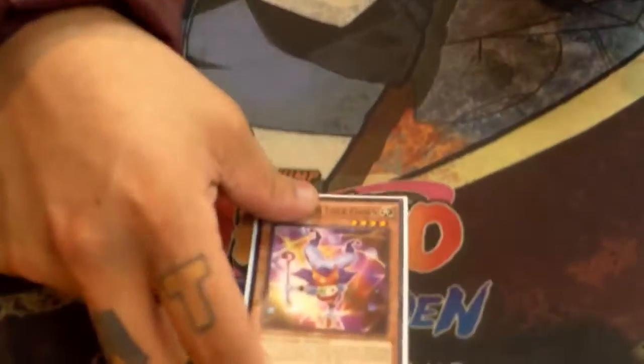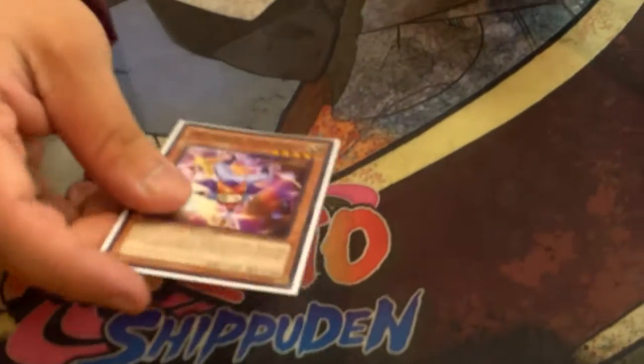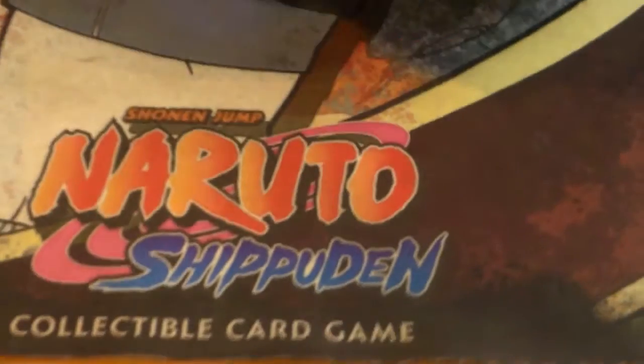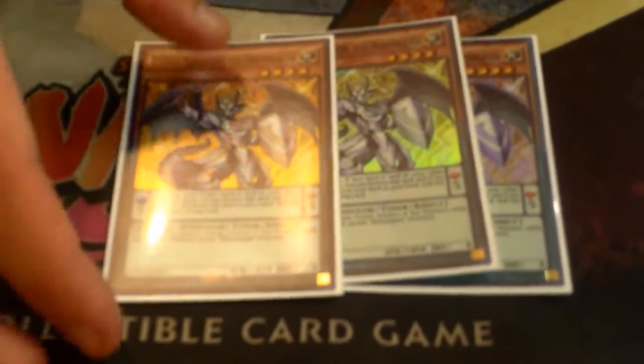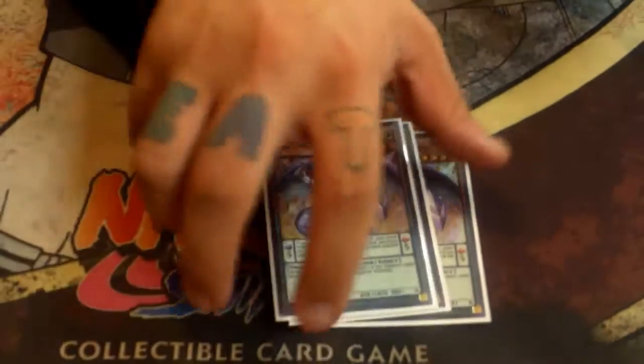And then just one Trick Clown. I had two, but I never found myself needing more than one. No Hat Tricker at all? No, no Hat Tricker. And then I played three Luster Pendulum — best card in the deck, definitely. Opening up this in just any scale is really good. Opening it with Plushfire or with Fox — it's just so good.